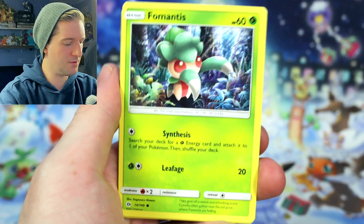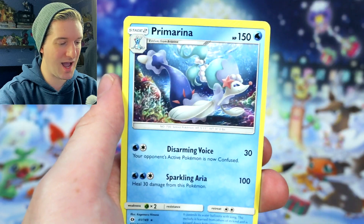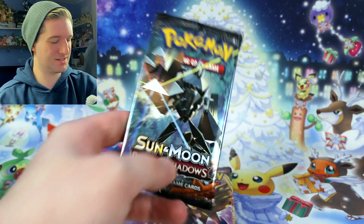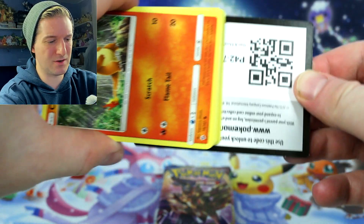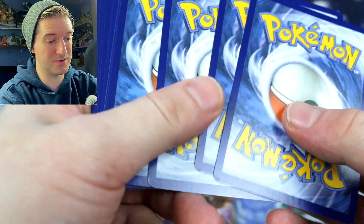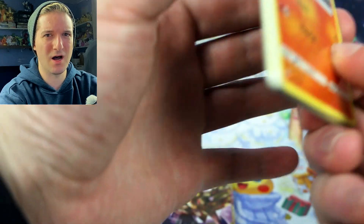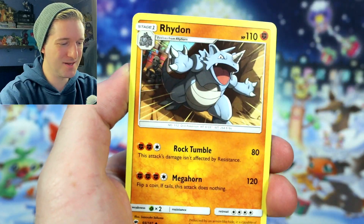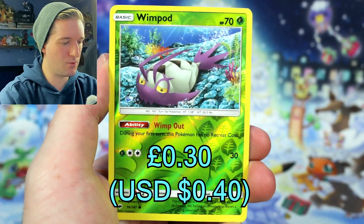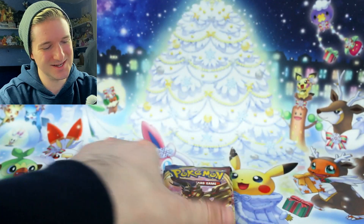From the Sun and Moon pack we got Togedemaru, Grimer, Mantyke, Rotom Dex, Charjabug, Rainbow Energy, Timer Ball reverse — that's a nice playable for expanded — and a Prism Arena regular rare. That's okay. Now Burning Shadows is where it's at — you can get the rainbow Charizard, they've got about 15 rainbow cards in Burning Shadows. I actually pulled two rainbow rares inside one of my booster boxes years ago — a Darkrai and a Muk. We got Charmander, Morelull, super, Oddish, Ride-On, Electabuzz, Buffalant, Nihilego reverse, and a regular rare Heracross.